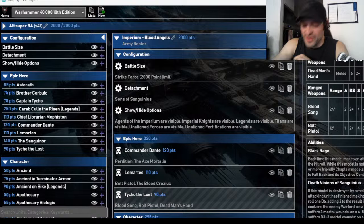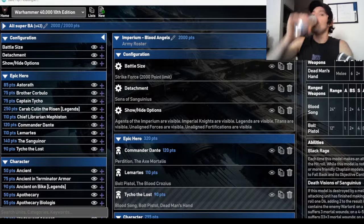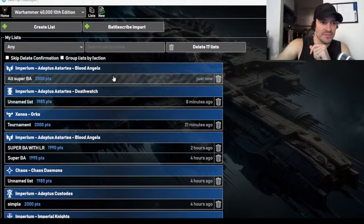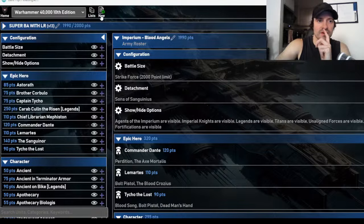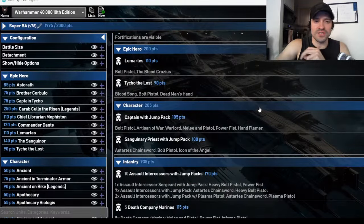That is the Blood Angels list and it is absolutely disgusting. I've got another version that I made up — one that includes a Storm Raven, which I find quite compelling. Let me show you this one because I think you'll get a lot of benefit out of it. The general setup is the same: Jump Pack Captain, Sanguinary Priest, Tycho the Lost, Lemartes, 10 Assault Intercessors, 10 Death Company Marines with Jump Packs, three Eradicators, five Infiltrators, three Scout units.